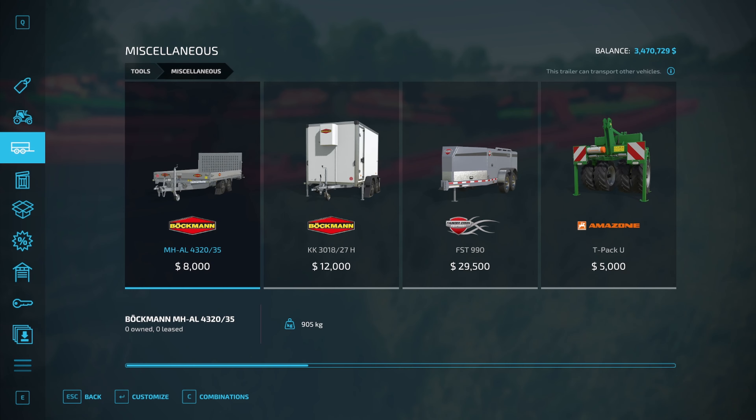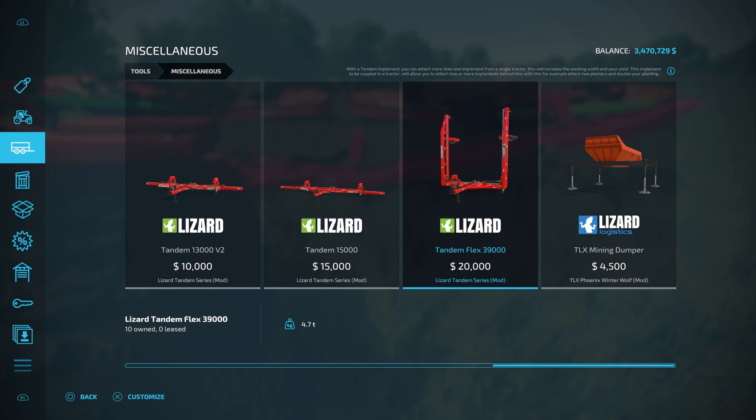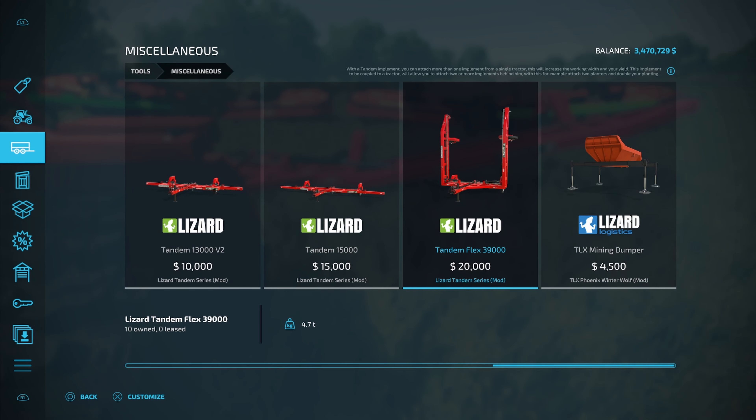Here is the main part of this contraption. First, you're going to have the Lizard Tandem Series right here — this is the 39,000. To find it in your store, come down to Miscellaneous then go all the way across to where your tandems are. You want the Tandem Flex 39,000. Make sure you get the long central in the middle — that's going to be very important when you start adding a lot of other things onto it. It won't cost you any extra money.